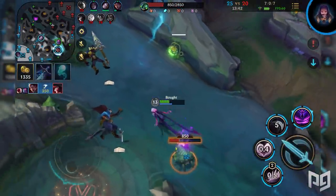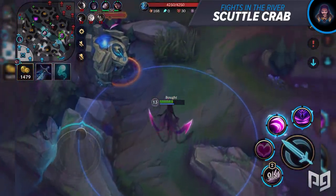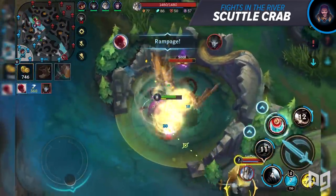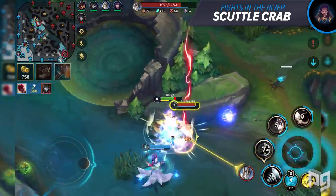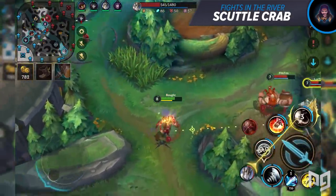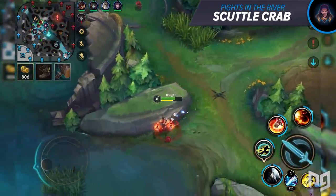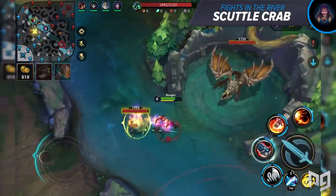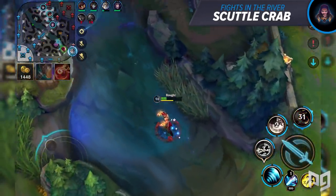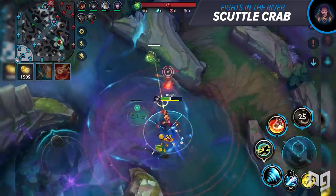The first time you'll combine matchup knowledge and minimap awareness is at the scuttle crab. This objective spawns at 1:25 and junglers absolutely love to take it. You have to be careful whether you're allowed to take it at all — check your minimap, know where the enemy jungler is, and how your lanes look. Don't fight at scuttle when your mid laner isn't present and the enemy mid laner is still pushing. Ask yourself: can I enter the river without worrying about enemies I can't see?